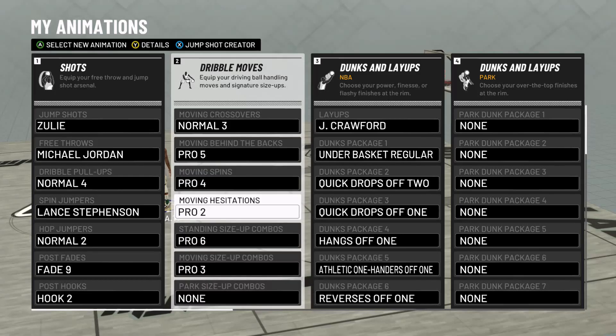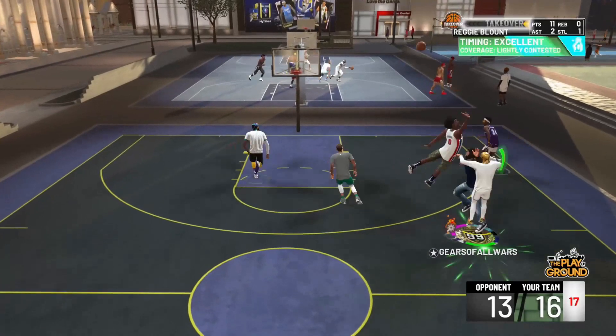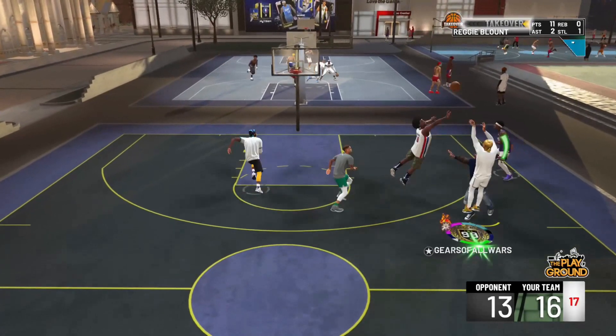Moving Hesitation Pro 2 lets you do this little step back right here. This move is very deadly — it's the easiest move to shoot out of and get easy green lights.